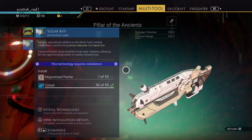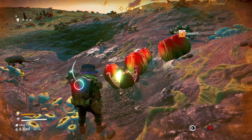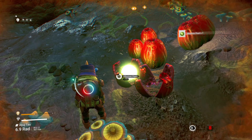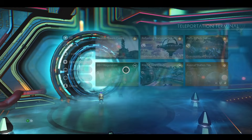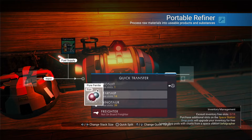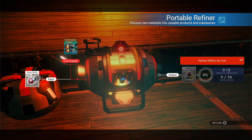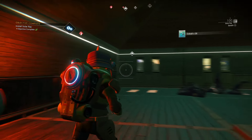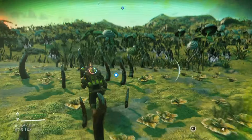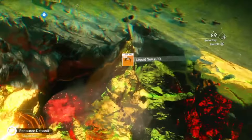Maybe I should have made some magnetized ferrite back at my base — ah well. By watching this video you could probably plan it out a bit better than I did. Interact with the humming sacks to get the ambient pearls. I'm calling the anomaly so we can jump to my base straight away, and then turn pure ferrite into magnetized ferrite. Now we can fully install the solar ray. Go outside and scan for a mineral deposit, and to get Liquid Sun, start mining — making sure the solar ray is selected on your multi-tool.